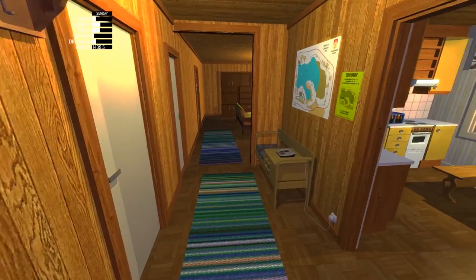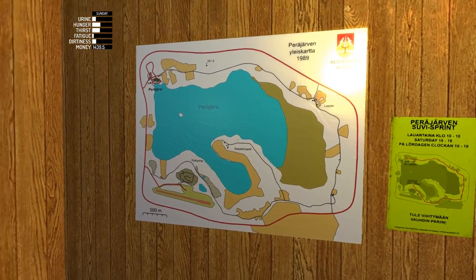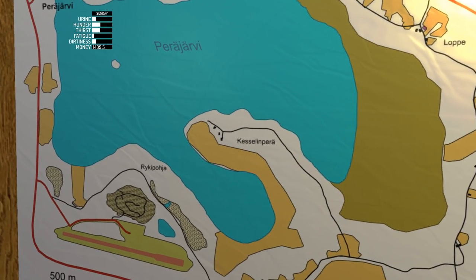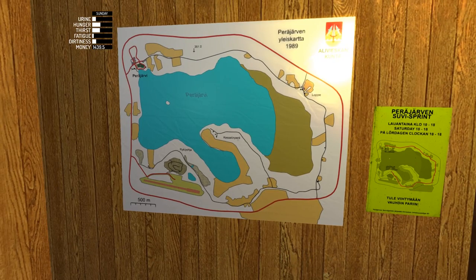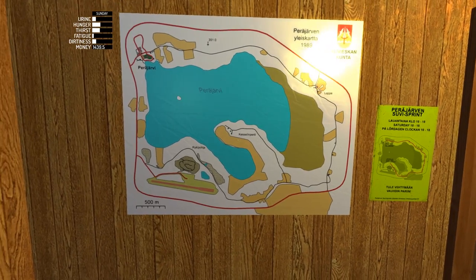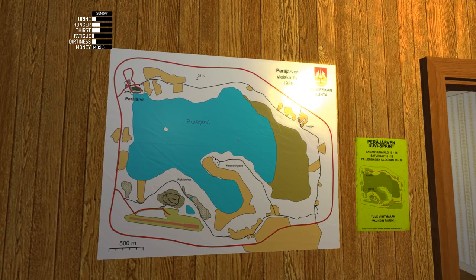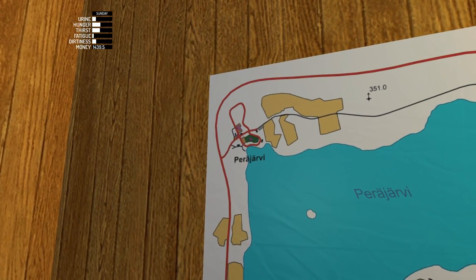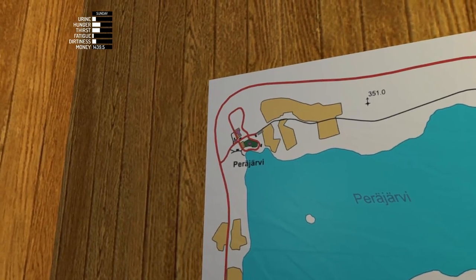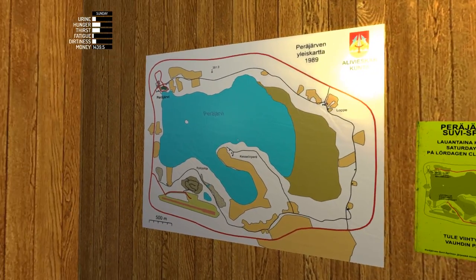We'll start with basics. There's a map. We are at the place here called Keslinpera — probably said that completely wrong. You can go anywhere on this map. The main thing of importance as a basics really is the shop, which is up here. The shop and petrol station is this bit right here, so that's the thing you really need to know.